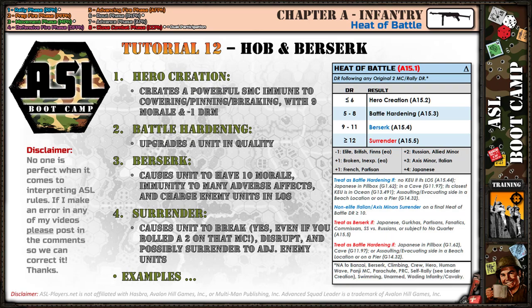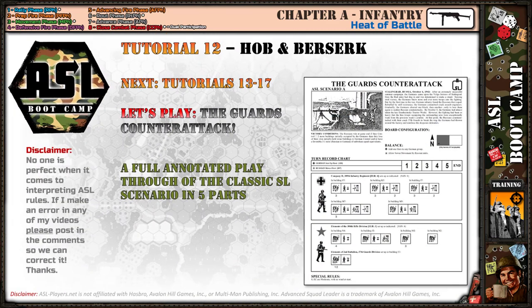The fourth Heat of Battle result is surrender. This causes units to break — yes, even if you rolled snake eyes on that morale check or rally attempt. They break anyway, become disrupted, and possibly surrender to adjacent enemy units. If they're not adjacent to enemy units, they may instead go Berserk or battle harden — for example, Japanese units in a pillbox.